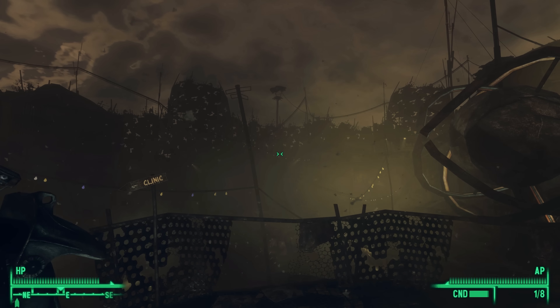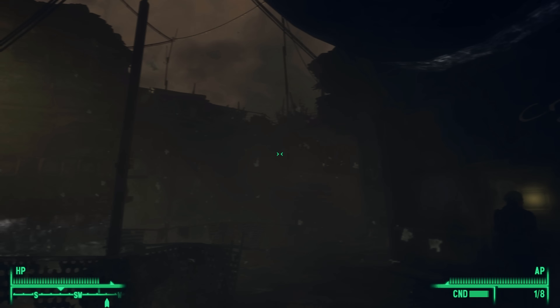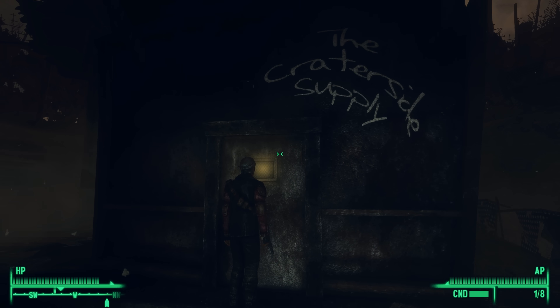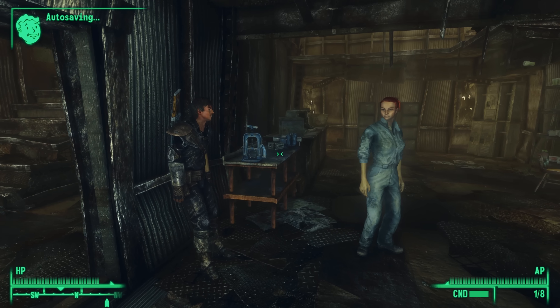Here we are, back in Megaton, and we're right in the middle of a really ugly sandstorm. Visibility: zero. Let's just go in and make some Nuka grenades, and that's the last thing we needed to do before we head to the Presidential Metro.